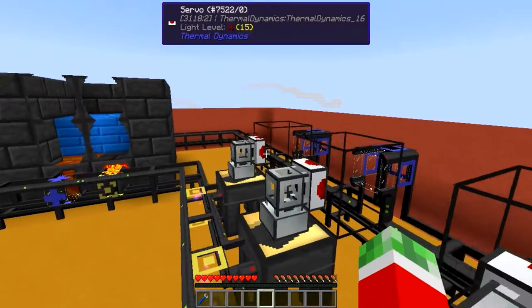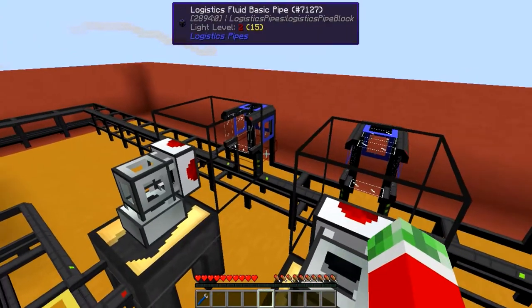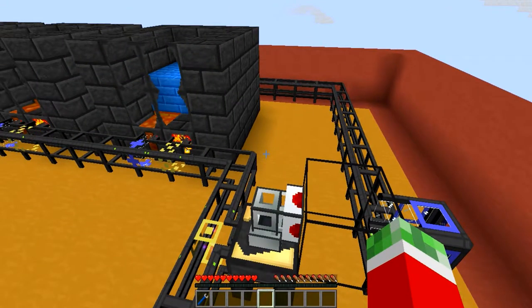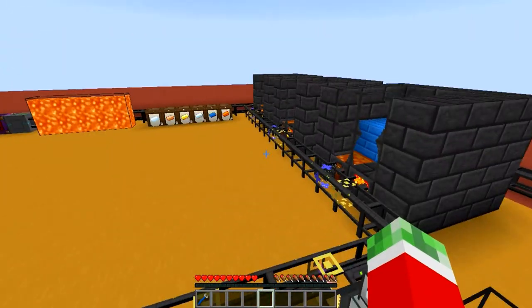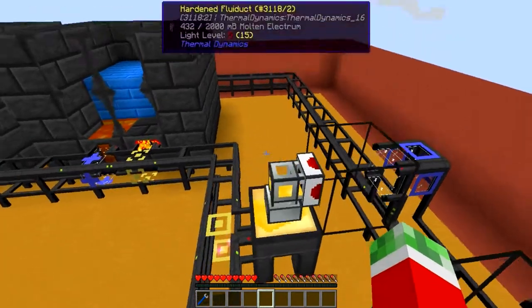So why would I do it like this and not just straightforwardly connect these pipes to the casting table? That's because I thought it would be interesting if you want to have your tanks set up at a different location or pretty much store your fluids somewhere separately — say you have a specific room that you use for storing water, fuel, lava, and possible molten liquids. This would be a pretty nice solution.